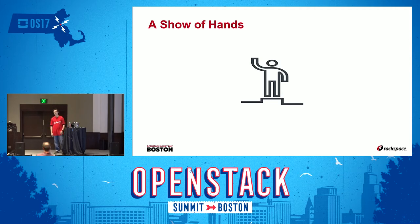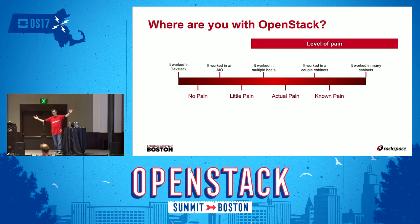Anybody who's done a multi-node deployment of OpenStack knows there's a bit of pain that goes with that. You're dealing with interesting issues that aren't necessarily tested in the gate. I call this the level of pain: you have no pain when it worked in DevStack — hit a button, 70 minutes later it shows up and you have cloud. And then there's many cabinets of gear, which isn't a lot of pain, it's just known pain.